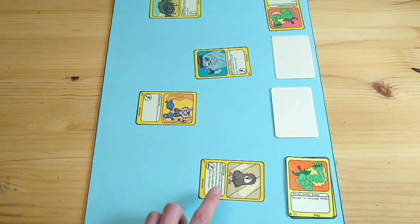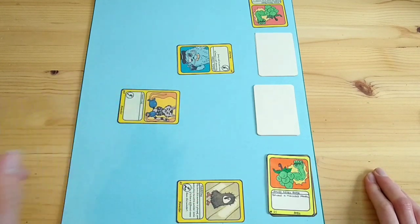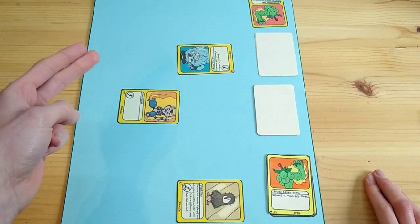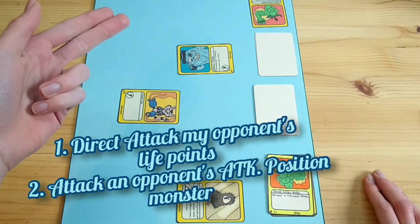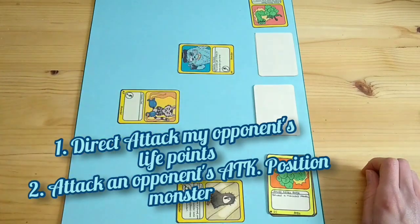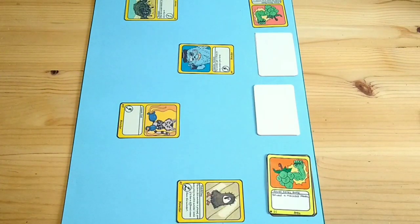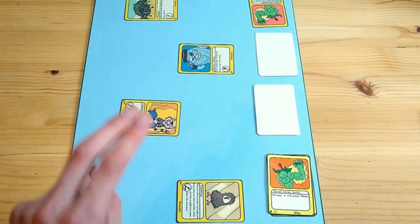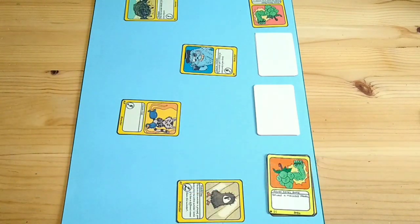For example, I'll swipe Fetchling and put it in defense position, and attack with Cannon Cat. Since my opponent didn't swipe any monsters last turn and has no defense position monsters, Cannon Cat has two options: attack my opponent directly for 5 damage, or attack my opponent's attack position monster — that choice is up to you. However, if my opponent has a monster like Bushelow in defense position, I cannot directly attack my opponent's life points, and must instead choose to attack either the attack position monster or Bushelow in defense position.